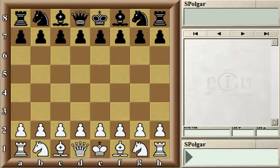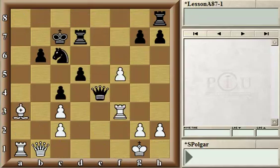Welcome to the Polgar Chess University. In this lesson, we'll talk about how to find a plan. As examples, we're using some of Bobby Fischer's games. Let's look at our first example in this lesson. This is a game that was played between White Bobby Fischer and Black, the German Grandmaster Darga, in 1960.